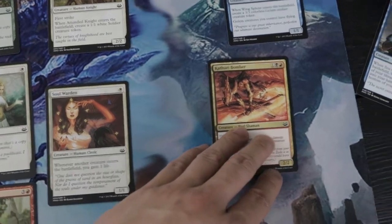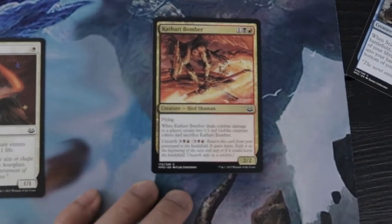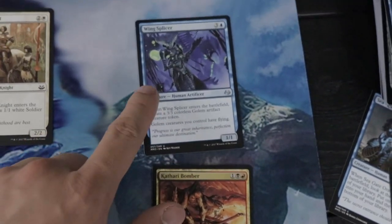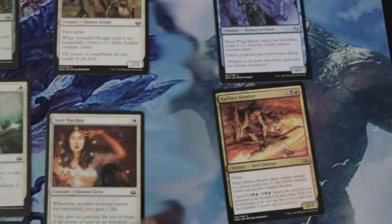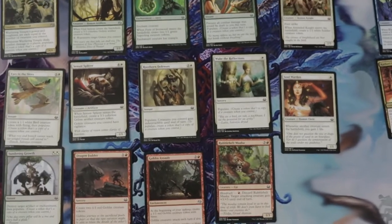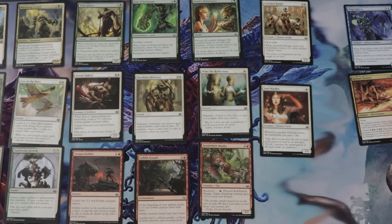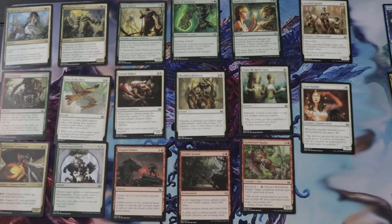If you want to splash black it makes your life a little harder but you can do it too, and you can splash blue if you want. These are the token generators. I believe this is one of the best decks to draft.